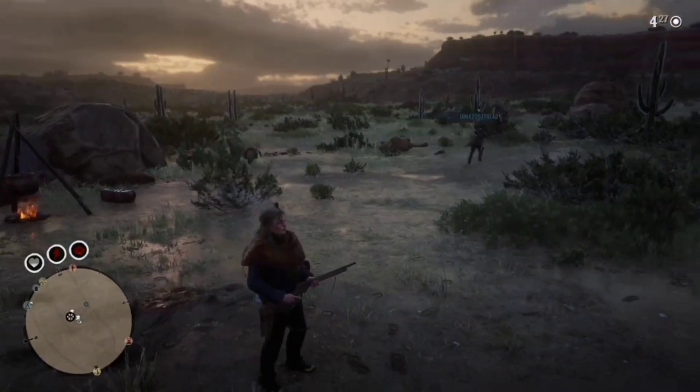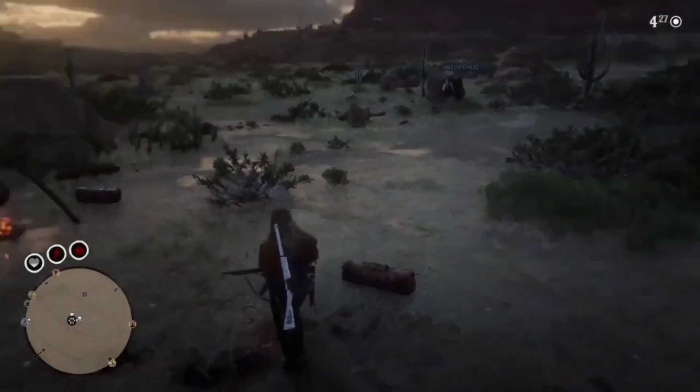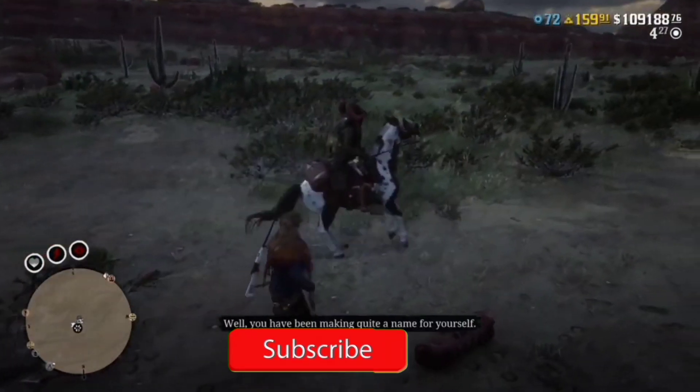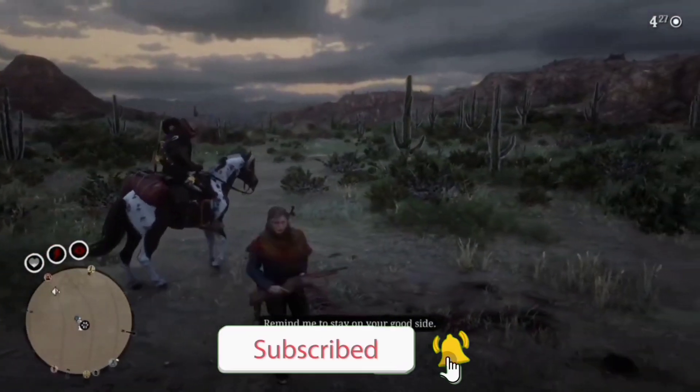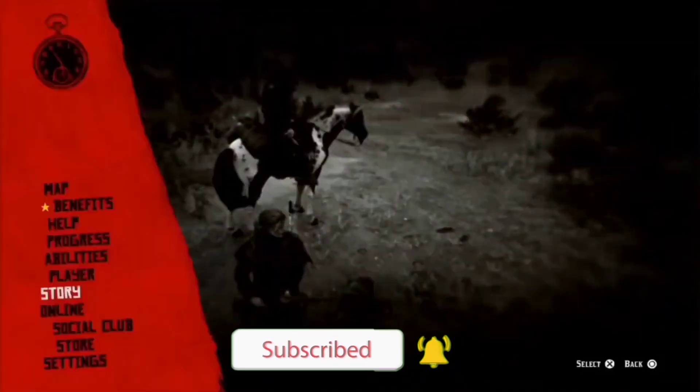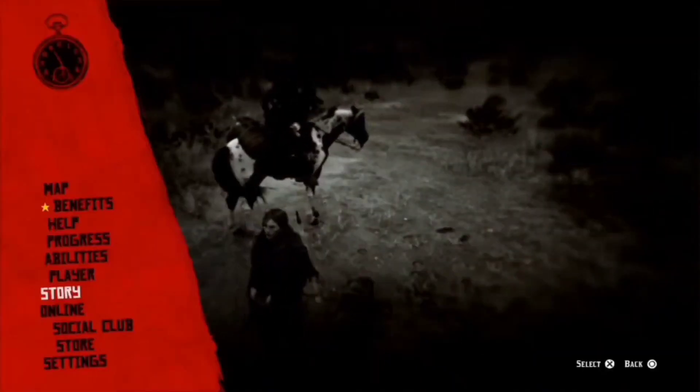Once your friend has joined back, they just want to whistle for their horse and they should still have the pelt on their horse. That's how it's done. Now I'm going to show you how to get an invite into this session so you can join back every time.